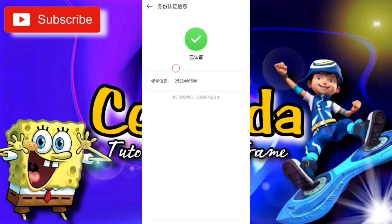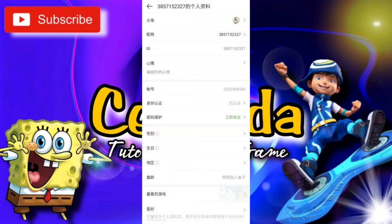Oke guys, setelah kalian memasukkan nama dan ID Cina, dan setelah itu muncul centang hijau ya, artinya itu akun kalian sudah jadi guys.